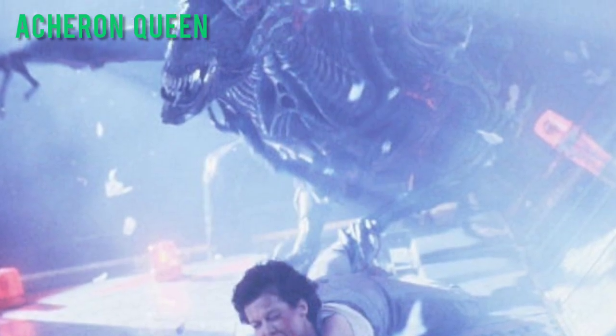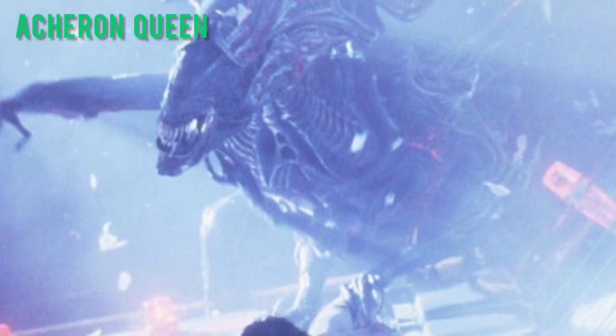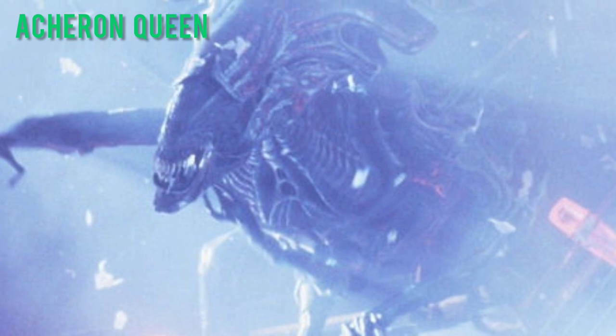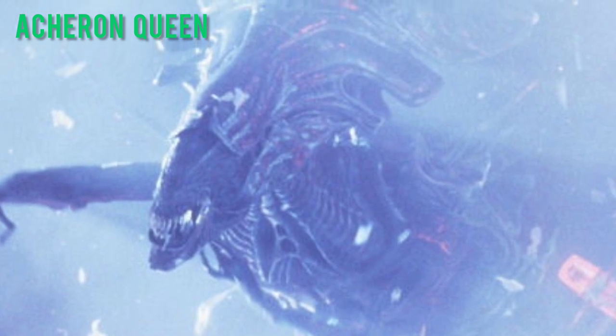Queen — a huge Xenomorph and matriarch of an alien hive. It will attach itself to an egg sac and produce Xenomorph eggs. This queen made a hive on the colony Hadley's Hope before stowing away aboard a dropship and reaching the Sulaco, before it was defeated by Ripley and flushed into space.